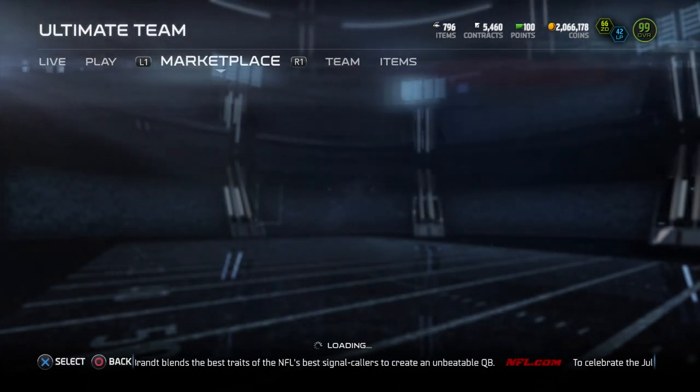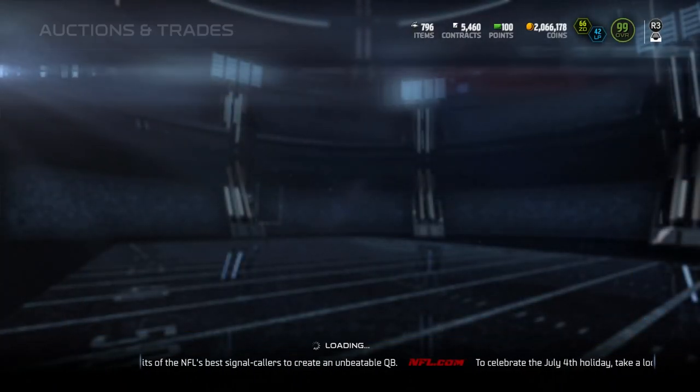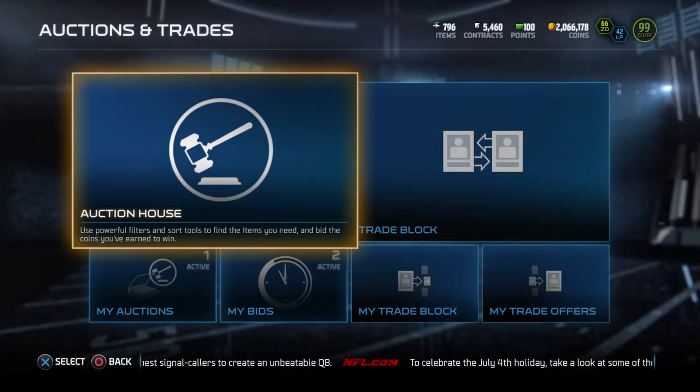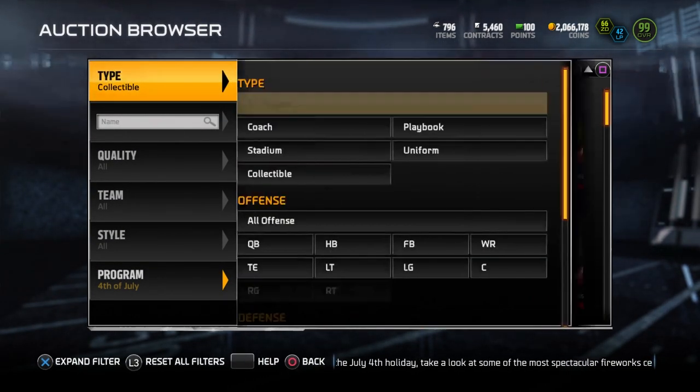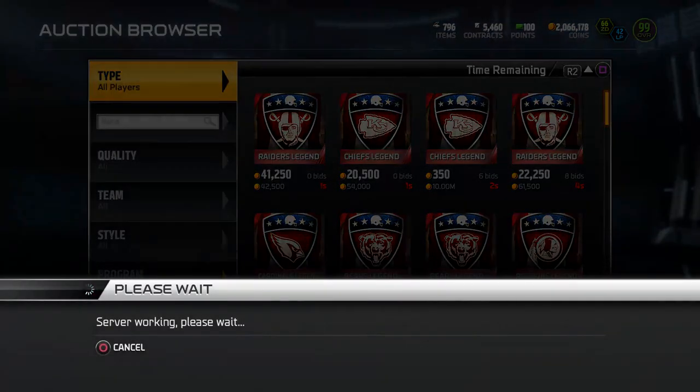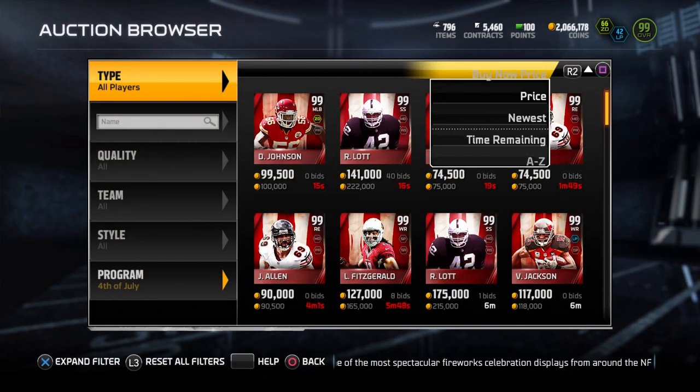I do also want to hop in here and take a look at the actual marketplace, because there are some beast players currently that you can get for a pretty good price right now if you look at the 4th of July sets. So here they are. Currently I have the collectibles up, so let me take a look at the players here — but look at these things because they are absolutely nasty.